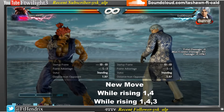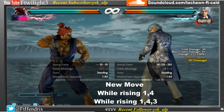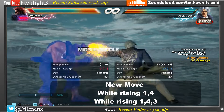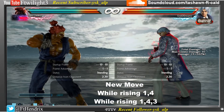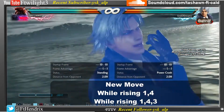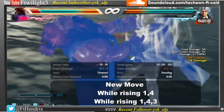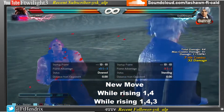Lee's new attack is While Rising 1, 4. He can do While Rising 1, 4, 3 to put himself in Hitman stance. Lee can now use his Rage Arc during Hitman stance — which is terrifying.